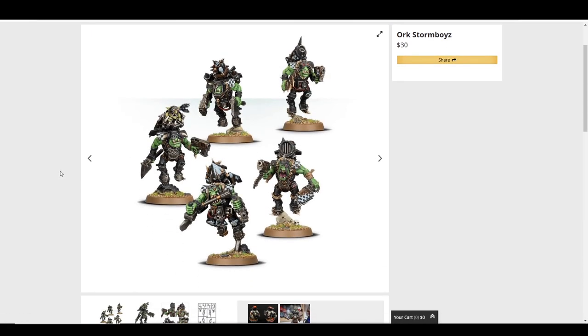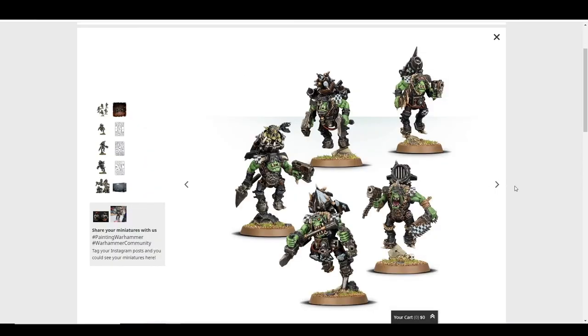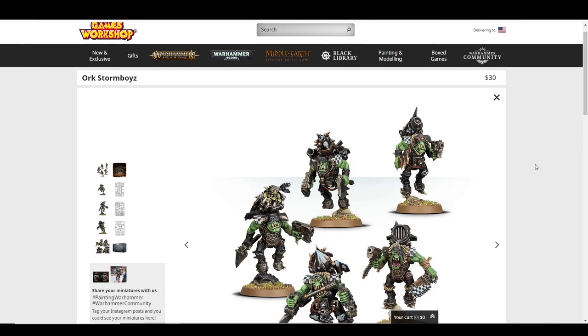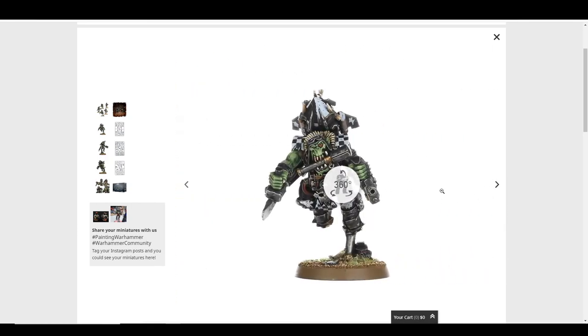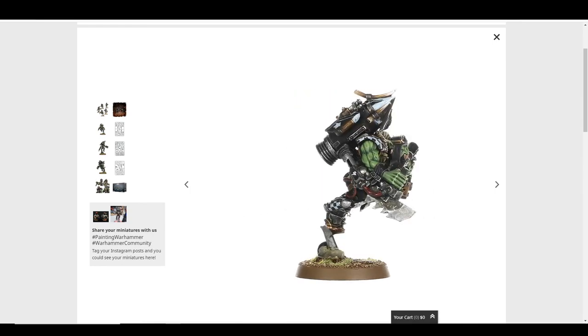Storm Boyz are okay. You could use bits from this kit and a Boyz kit and kit-bash some jet packs. I don't think you need to buy loads of these to make a big blob since it's five for $30 and you'd probably want at least twenty. That's a lot of money for what are basically Boyz with jet packs. They look nicer than Boyz and have more personality and different weapons, but I'd get Boyz, find a way to convert them, and sprinkle Storm Boyz in. I like the jet pack, love the Goblin in the jet pack, and like this crazy aeronautical flight hat.